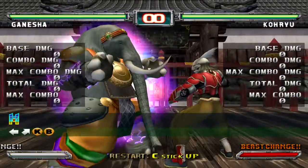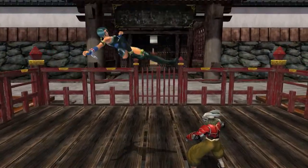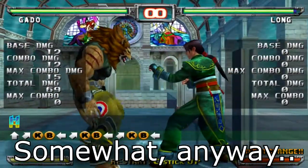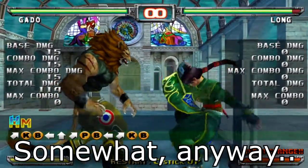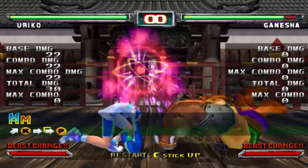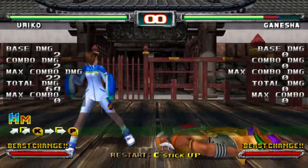As a side note, Ganesha can't do this because he's too fat. Uranus can somewhat do it but she jumps way too high in her human form, and while you can do it in her beast form, it's very risky since you jump higher and you'll probably only do it if you feel like you don't have any other options. However, you can kick or punch in the air then follow up with a slam dunk punch spark attack since you're airborne temporarily.